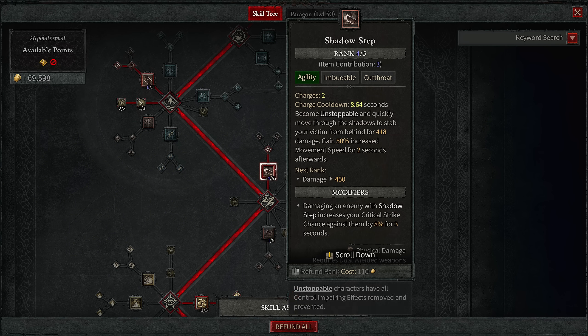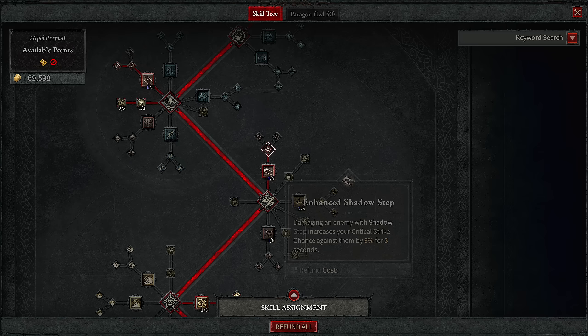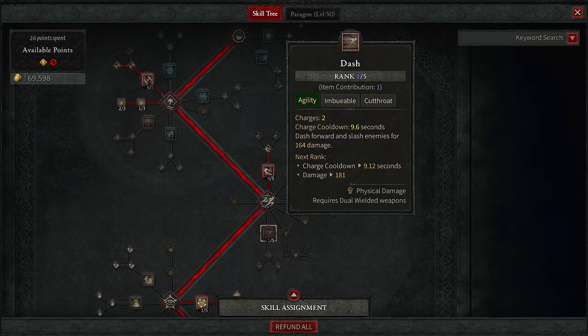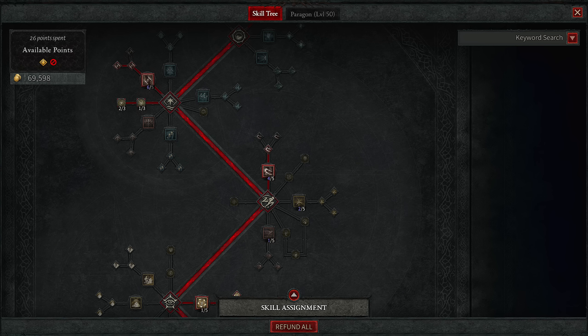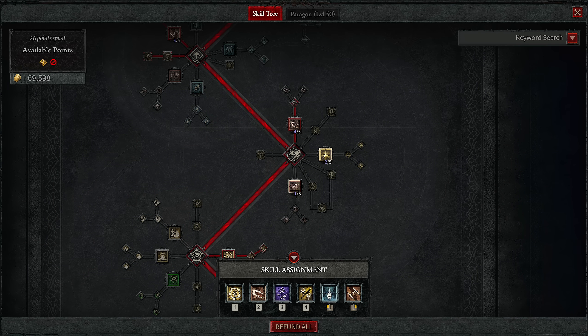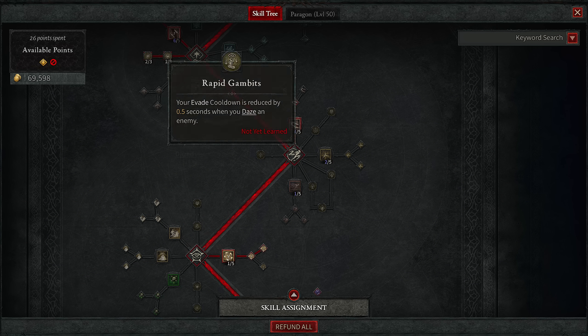Then you unlock agility skills, and for this you want Shadow Step. This is your main movement skill you use to make use of Twisting Blades. It also gives you unstoppable, meaning if you were frozen you can break out of the freeze simply by using a skill. You want the crit node for 8% crit for 3 seconds whenever you use it. You can get Dash too, but due to limited skill slots I opted out of it — shadow imbue explosions are too good for clear that I felt Dash wasn't necessary for early game.